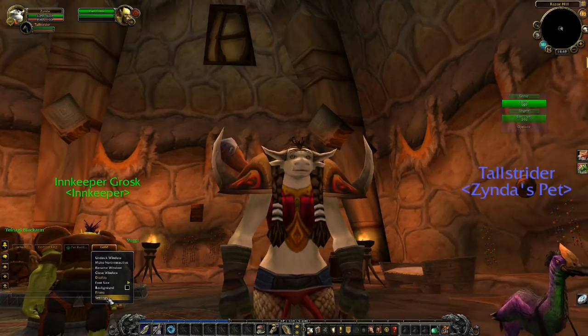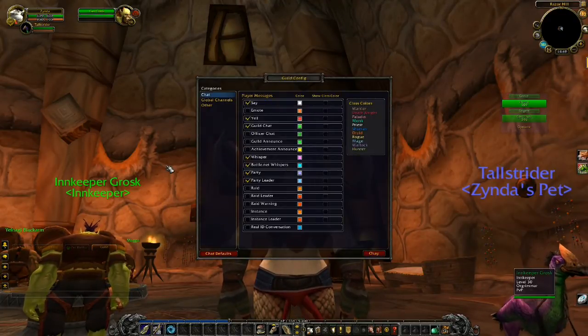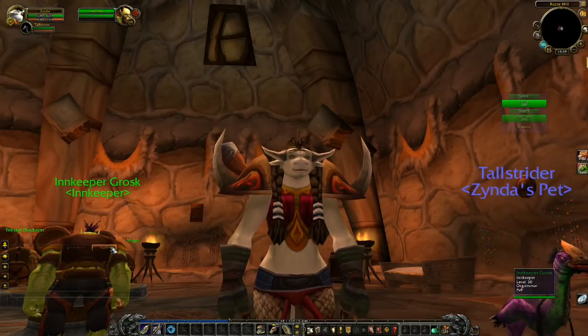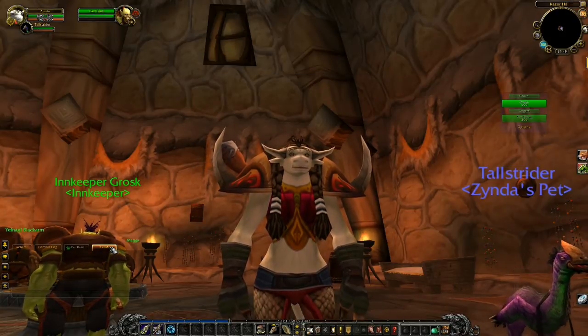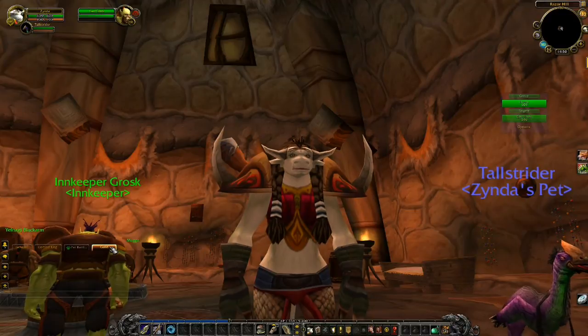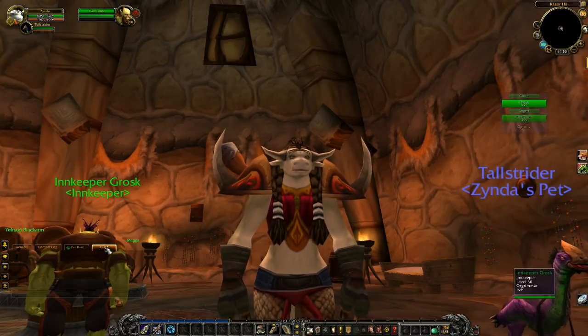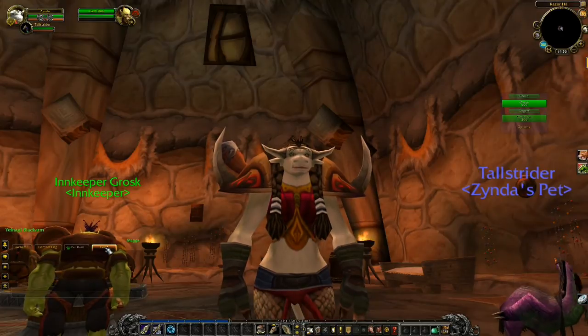I'll go over here to settings. This settings tab controls exactly what it is that will appear on this little tab. I'll just go ahead and uncheck all these things — and presto. Now, as all the chat's flying by with people talking around me, I can have this tab which only filters out guild chat.